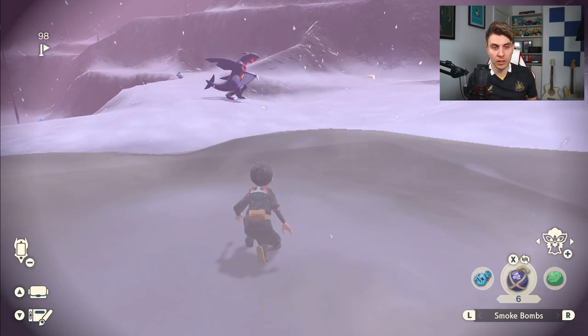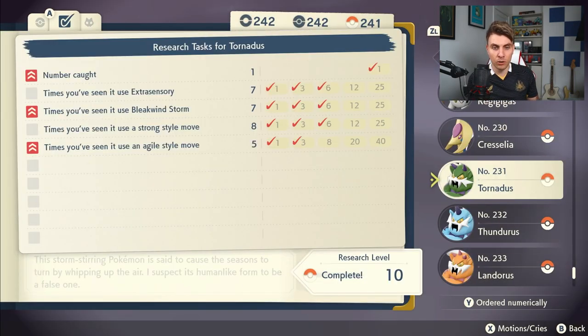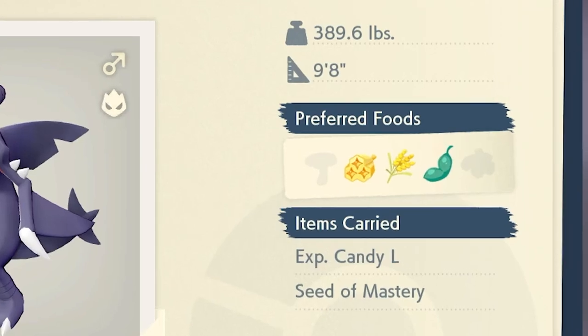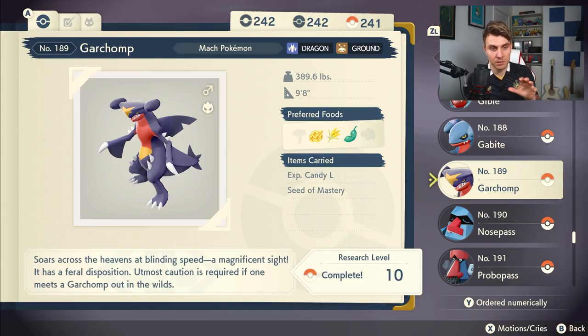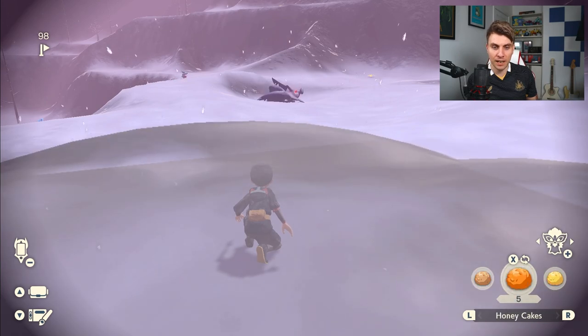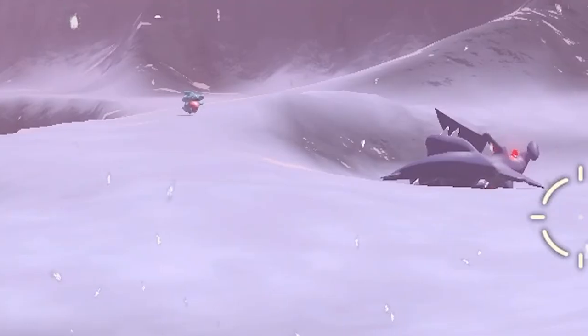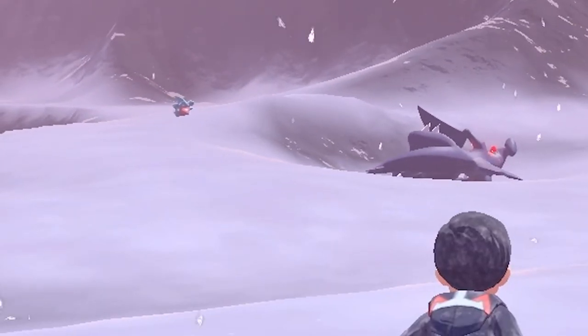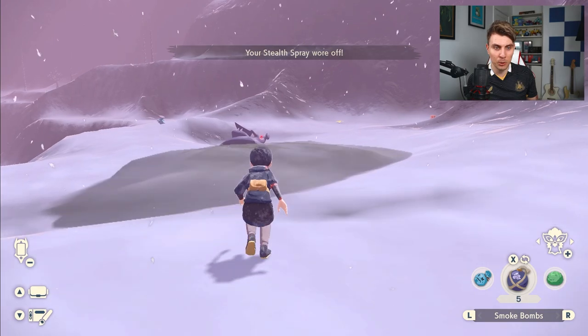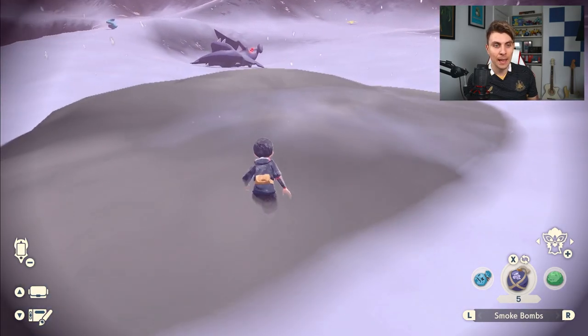The other thing you can do is check a particular Pokémon's Pokédex entry. If we look at Garchomp, you can see its preferred foods — this applies to all Pokémon. Garchomp likes honey, grains and beans, so if you've got any of these items you can use them to distract the Pokémon and take their attention off you while they're eating. This also makes them easier to catch. You can get a prolonged distraction period if you have these items as cakes — you can get those recipes for bean cake, grain cake and honey cake.